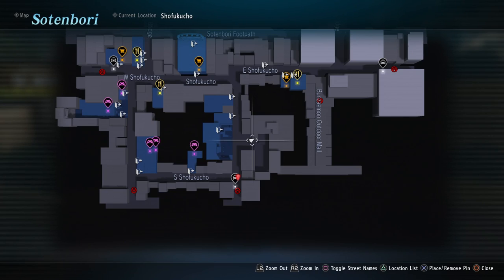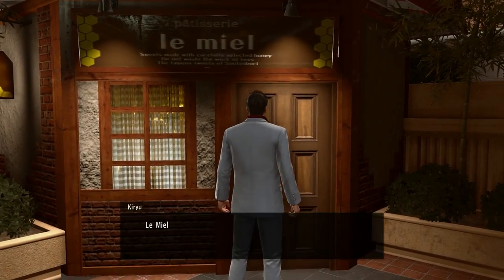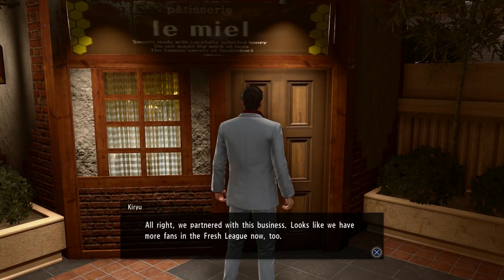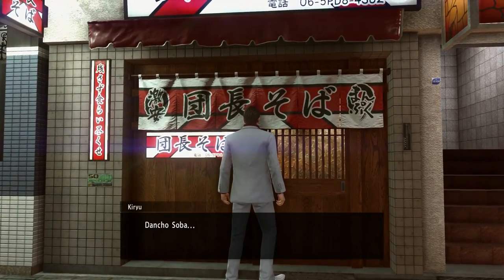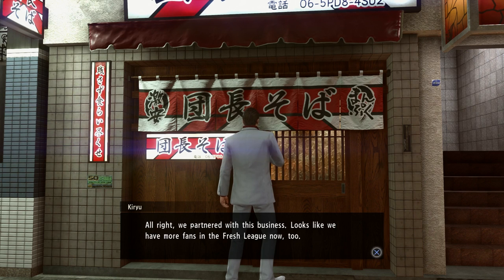After you get that, work your way north. Right across the street from your club is this little place down the steps called Le Mille — grab it, it's 10k and gets you 50 fans, easy. The next place is also pretty close to your club. Head to this building right up the street and pay 6,500 to get yourself 40 fans.